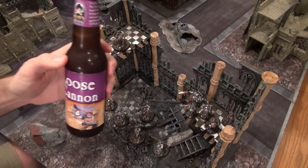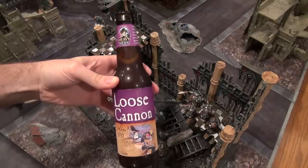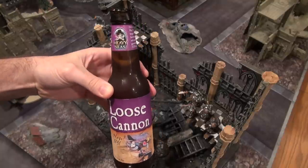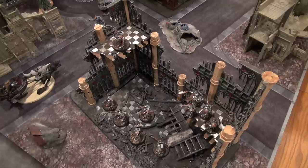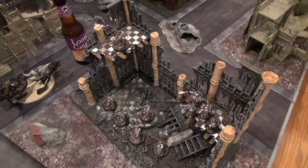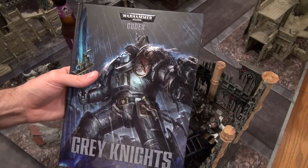This episode of Beer and Bolters is brought to you by — not really brought to you by, but Heavy Seas Loose Cannon Hop Cubed IPA, 7.25%. Very nice. That's going to get me through all the ranting and raving people are going to do about this review. And we're reviewing the Grey Knights new Codex.